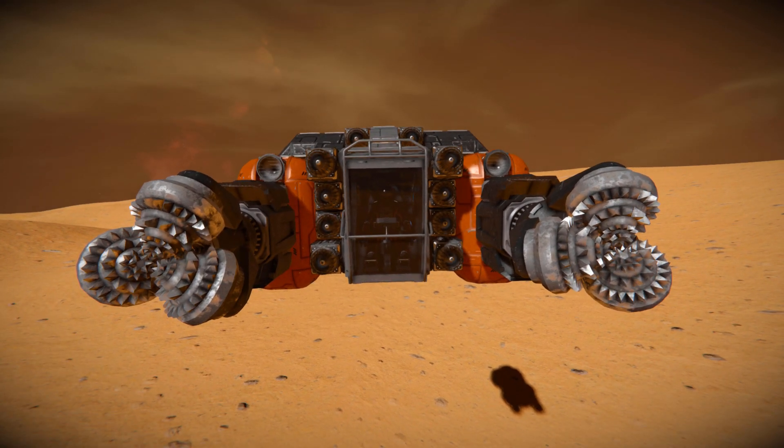At the very front, we've got ourselves an industrial cockpit, and that's been surrounded by some atmospheric thrusters. We've got two spotlights to help light up the darkness, and just below them are our drills to collect up all our resources.